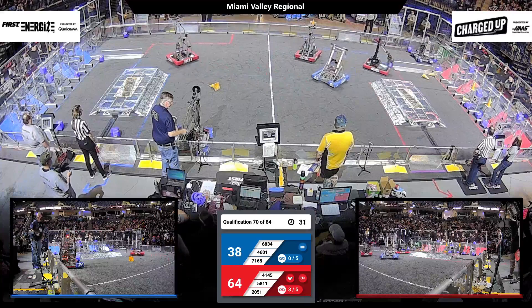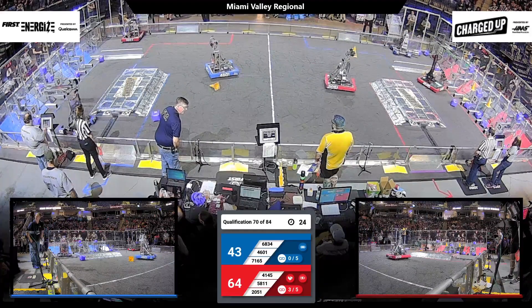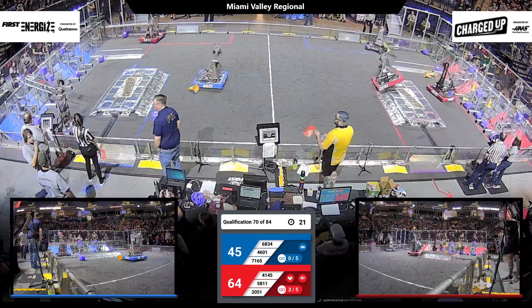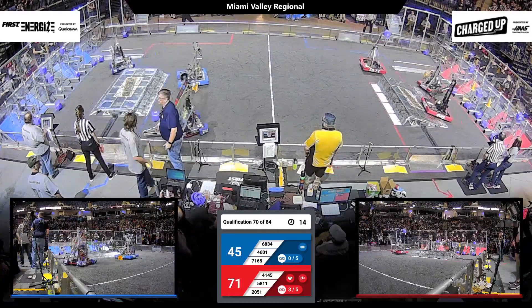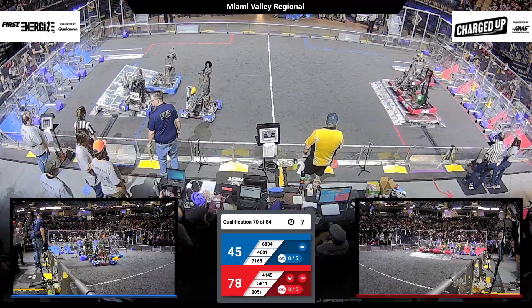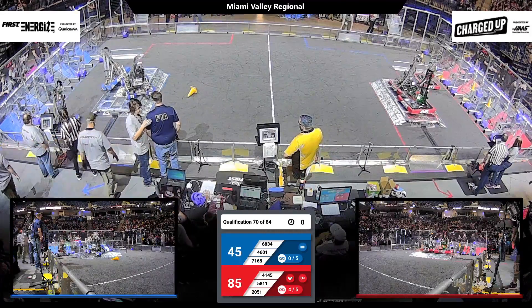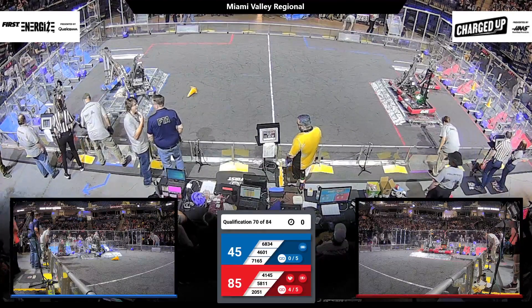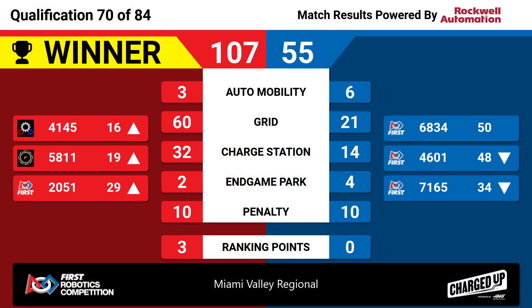Coming up on our end game, where we line them up to see if we can get any extra points in the charge station and able to float them up and engage. We'll see how the Blue Alliance and the Red Alliance choose to handle this one. A foul called by our head referee — we'll find out what that's about in about 13 seconds. Who's going to line up across the middle? Blue Alliance trying to do it, trying to sort things out. Red Alliance is now engaged. The Blue Alliance got the engagement. Had to check and see if that robot, Wally, was able to hold on. 107-55 — they'll pick up the three ranking points. All three teams on the Red Alliance move up in the standings for qualification match number 70.